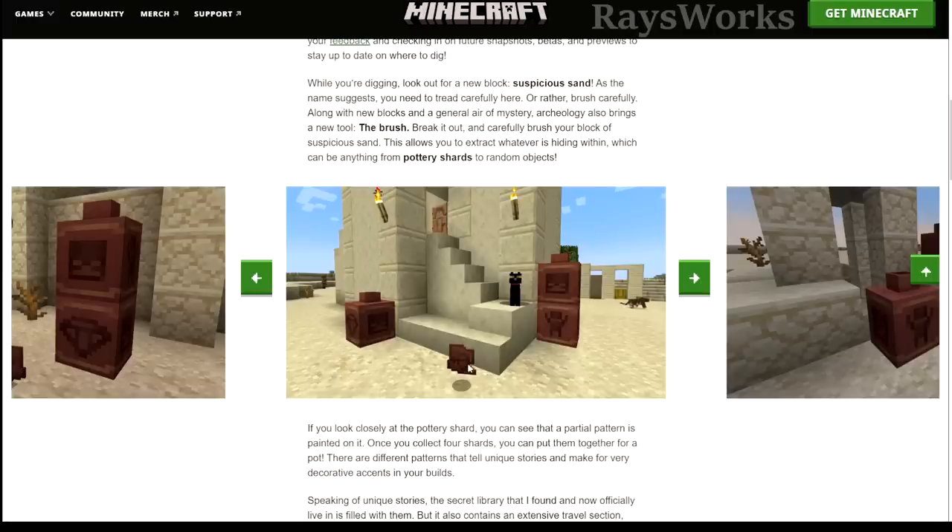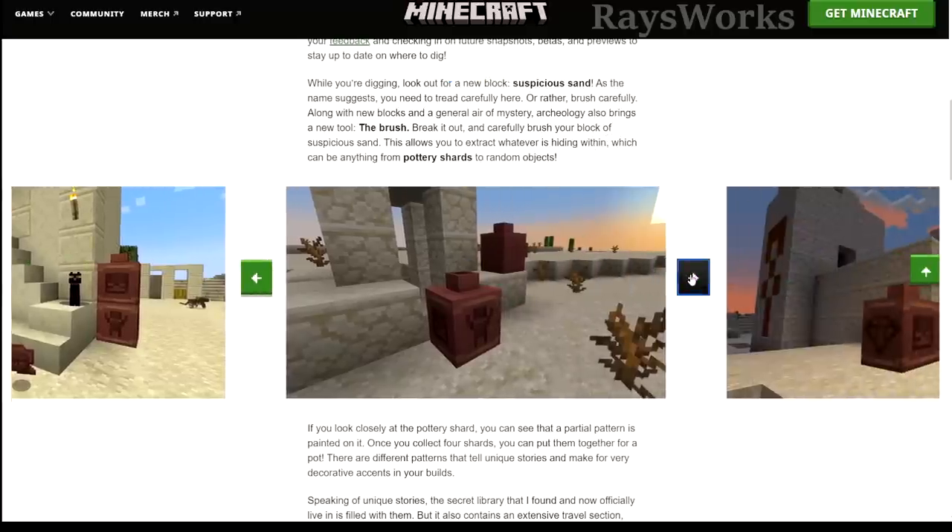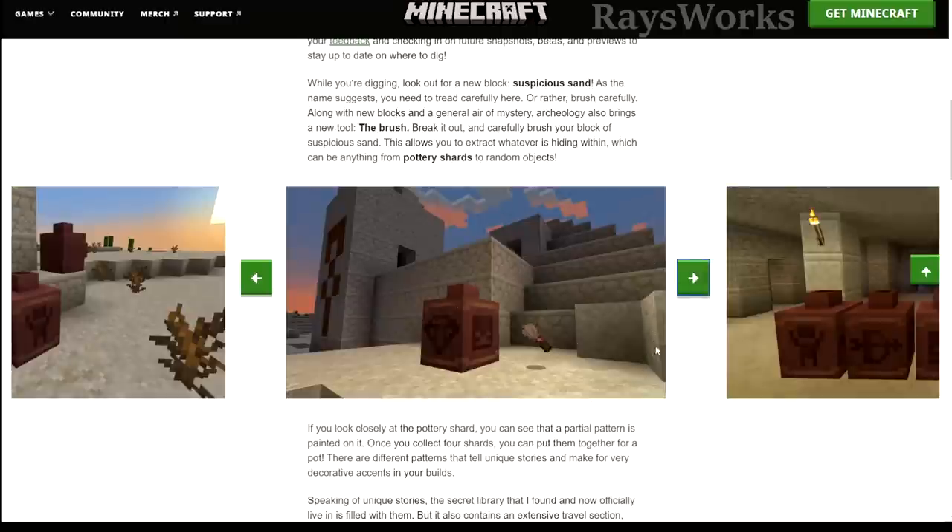Taking a closer look at these images, around this desert house there is sand that looks slightly different — it has almost like a spider web look on top of it. This is probably the suspicious sand they're talking about, which is actually a new block. That's the one you sweep away with your brush to access the new shards. Here's a desert well, and we can see suspicious sand there as well.